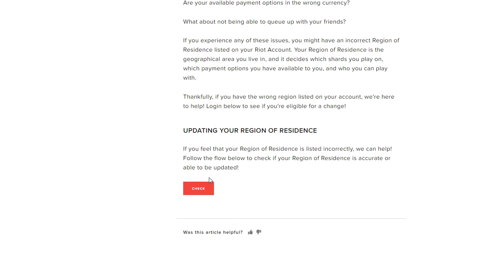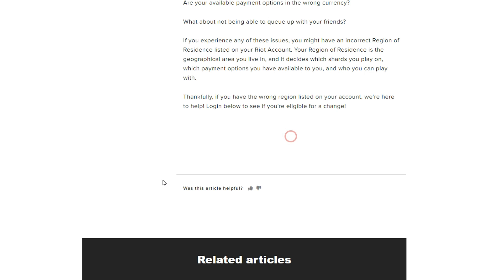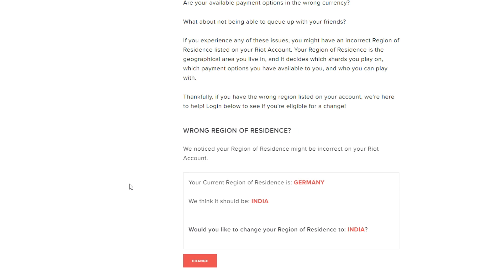You have to log into the website. Once logged in, you'll see an option to change region — click on that and it will fetch your current details. You can see it shows my current region of residence as Germany, and it thinks it should be India.